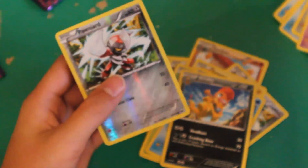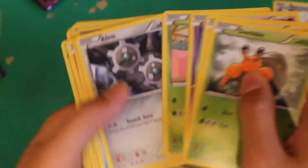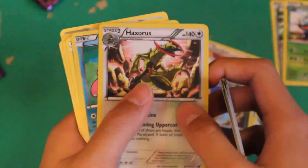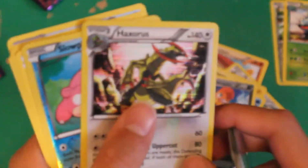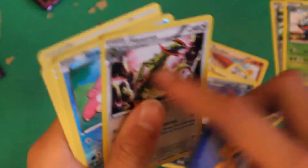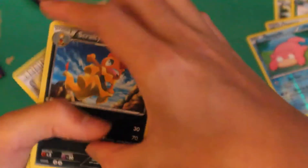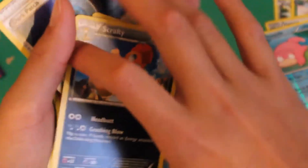Let's do a little recap. I got a Pawniard reversed, a Reverse Ivysaur, and a Haxorus — I like those lines, Secret Rare I believe. I'm not that good with Pokemon cards. And a Reverse Slowpoke. That's about it. If you want anything just PM me — everything will be for trade. Thanks, see you next time. Bye.